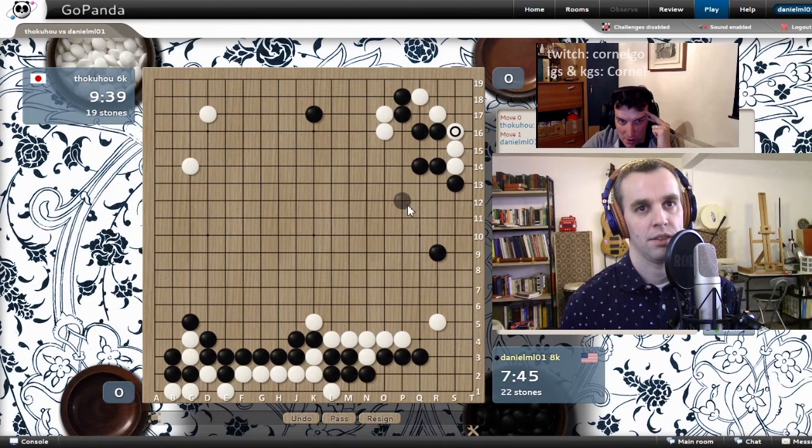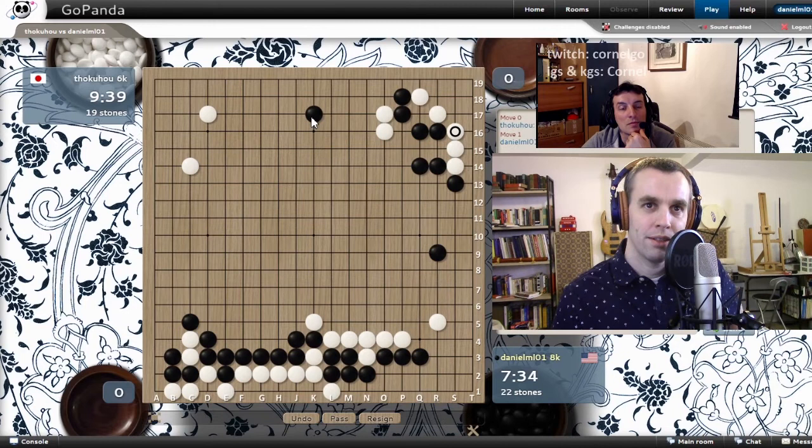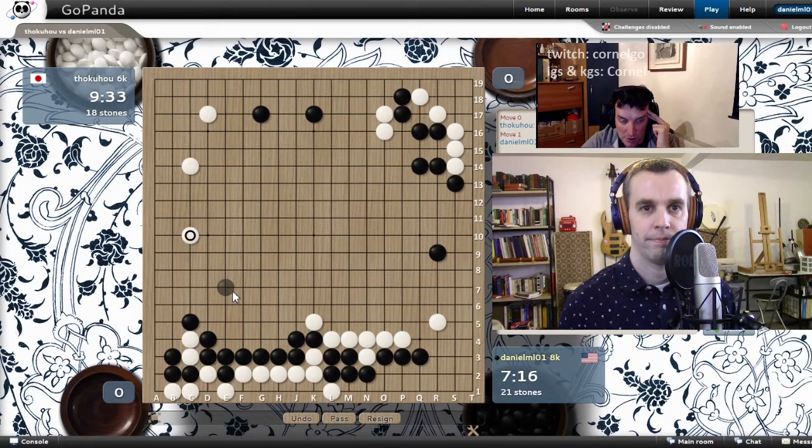So we leave it like that for ko threats. And now you're in sente. Play some big points — there are several. I'm looking at my single stone at the top and thinking maybe making a base to the left. So extend towards his Shimari? Yeah, that's good, like G17. That's perfect. No rush with moves like S18 — you can use all those moves as ko threats. That's a pretty good extension.